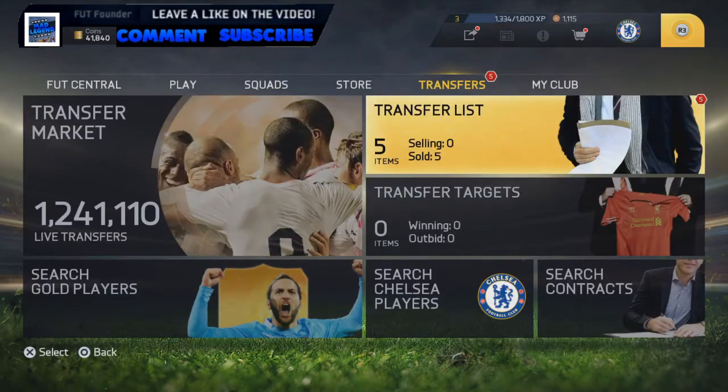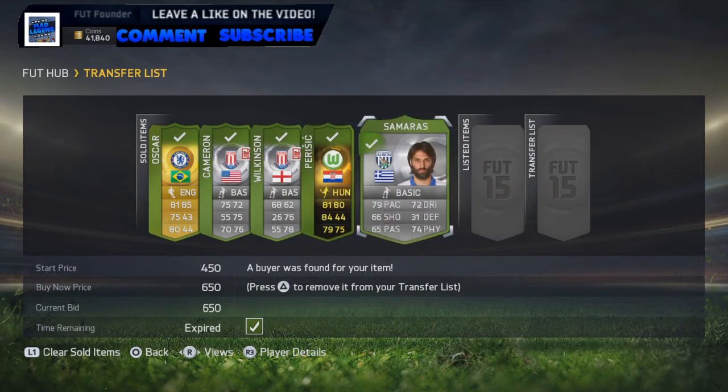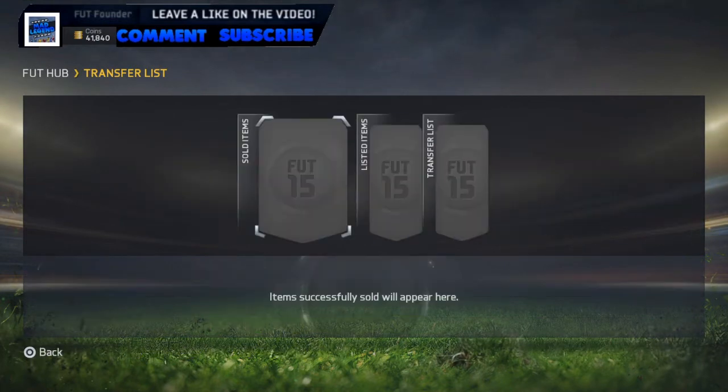As you guys can see here, the five remaining players have sold — the Oscar, Cameron, Wilkinson, Samaras, and the Perisic in-form have all sold. So we're up to 41k now.